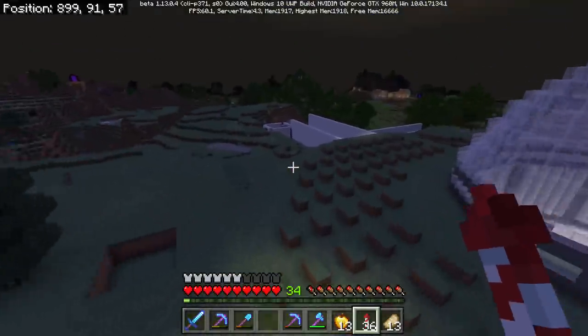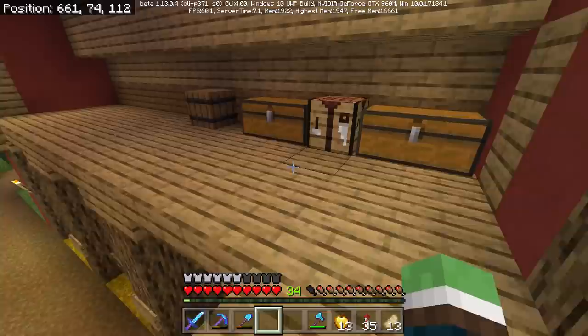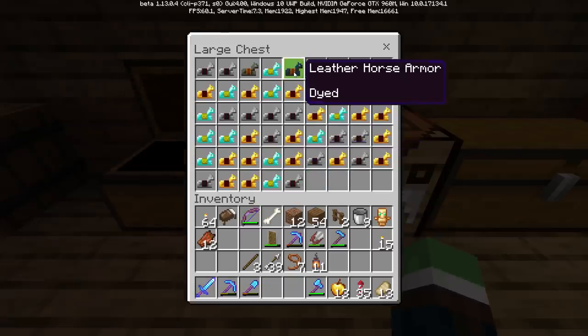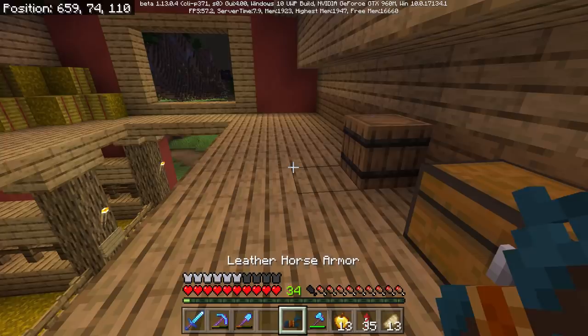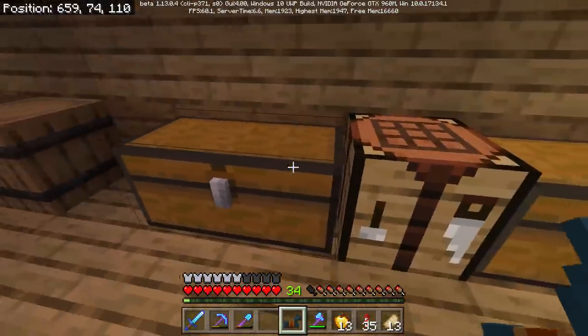Oh my God, this game — I want to destroy it. My skeleton horses are gone. Well, we won't be running low on horse materials. Remember that one? That's like the first horse armor we made. I really like that color because it matches me. It's the same color as mine. I might put this on my next horse.